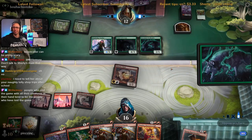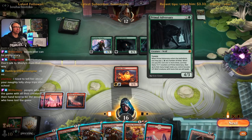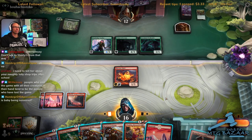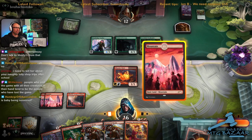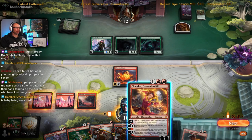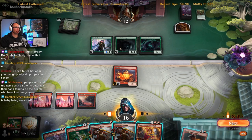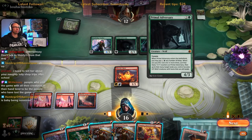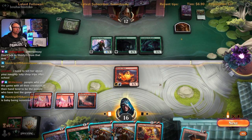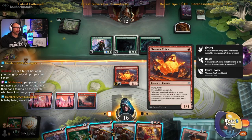People who end the game with all their creatures in their hand tend to be the people who lost the game. I look away for two seconds and suddenly they have a large board presence. I would like to cast this dude but I think I play Chandra, plus one, and Lightning Strike this Primal Adversary. But this game could slip away from us reasonably quickly with my lack of board presence.